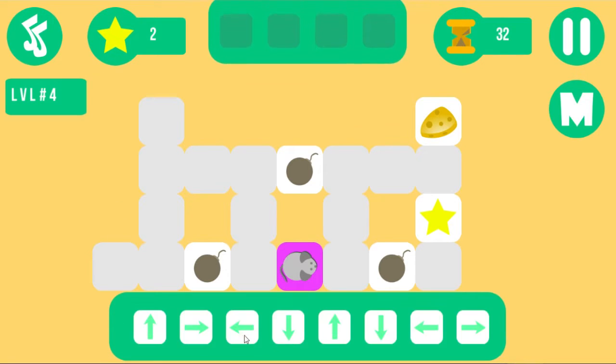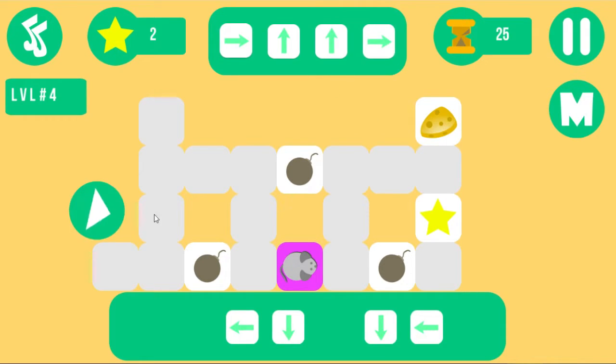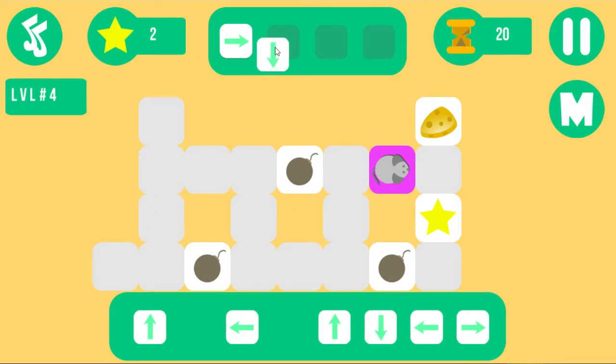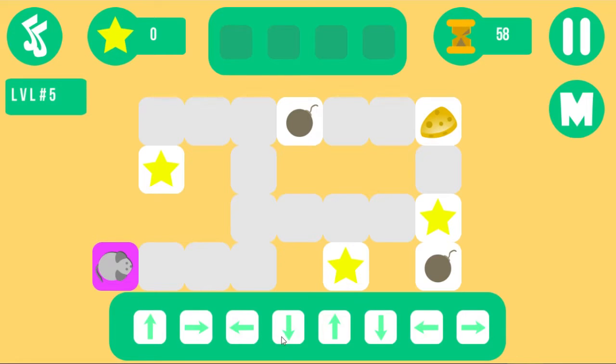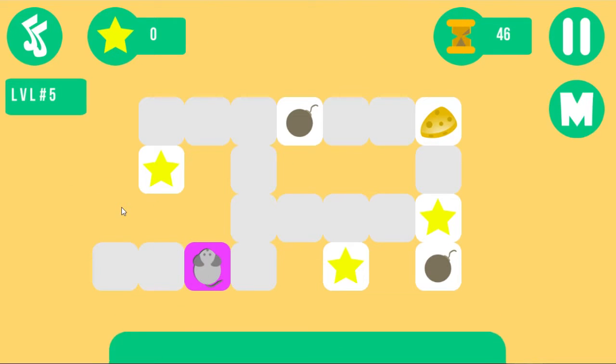On a scale from 'baby Elsa spine surgery' to 'Elsa foot checkup,' how does this game place? Somewhere around the 'aneurysm' section. Is that how we rate games now — just with frozen bootlegs? Well, there wouldn't be any good bootlegs on that scale.